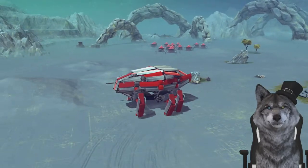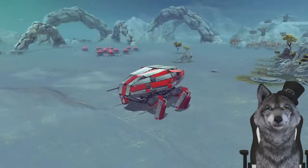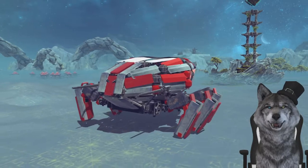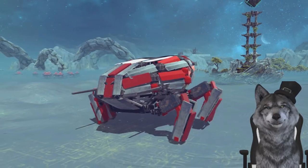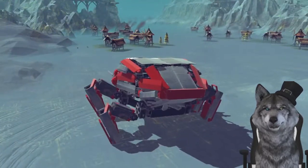To our right we see a bunch of potential victims. To our left we see a jungle gym — that seems like fun. So much potential for fun and destruction. Which one will I choose? I don't actually see a weapon control for this guy, so let me go ahead and try to press a couple of buttons here. Yep, all right, I found it. That was easy.